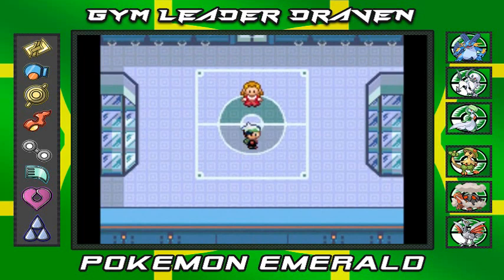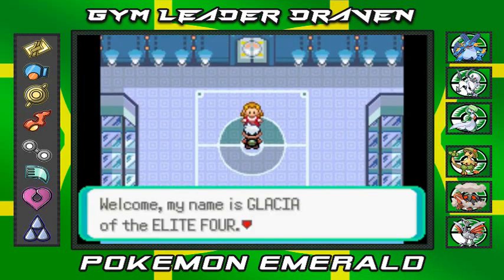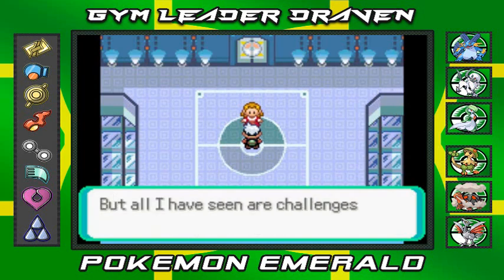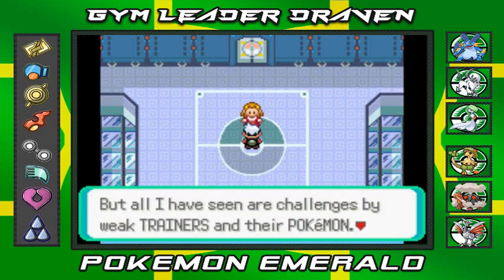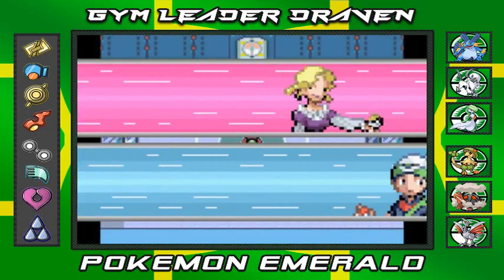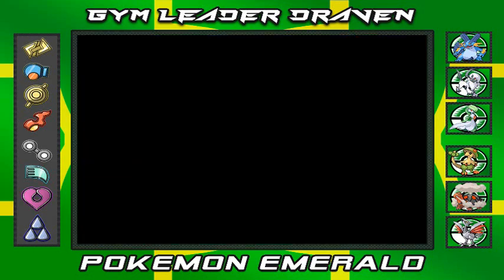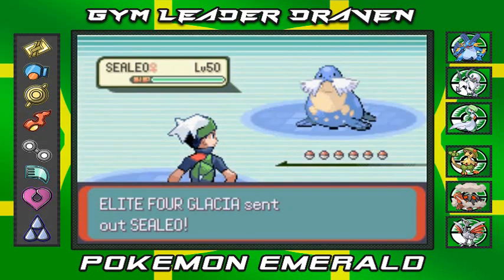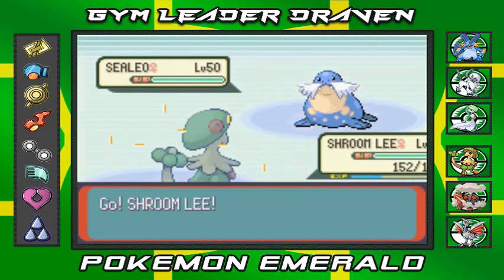Ice ice baby! Alrighty, let's talk to this lady. 'Welcome, my name is Glacia of the Elite Four. I've traveled far from afar to Hoenn so I can hone my ice skills.' Here we go, round three fight — we're going up against Glacia, the ice type trainer, and she comes out with a Sealeo.